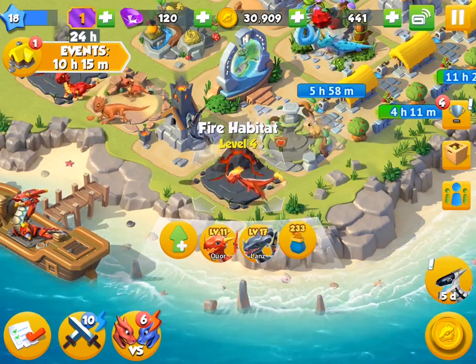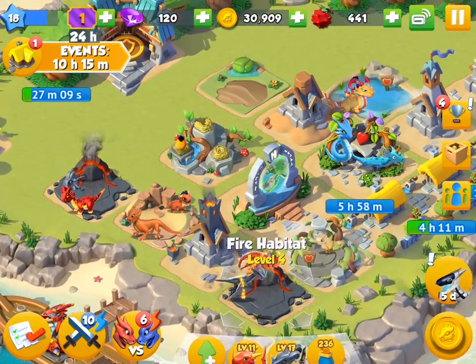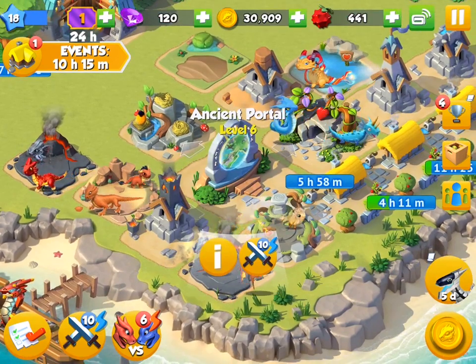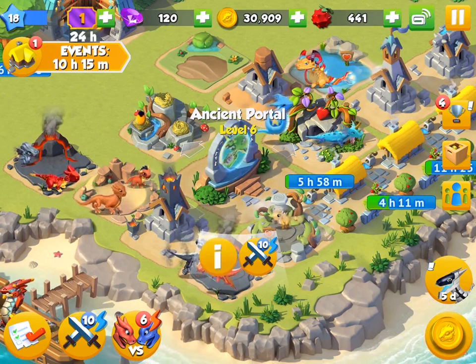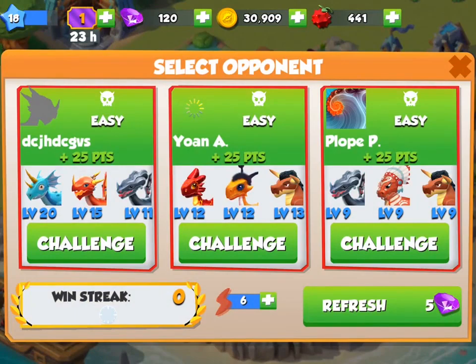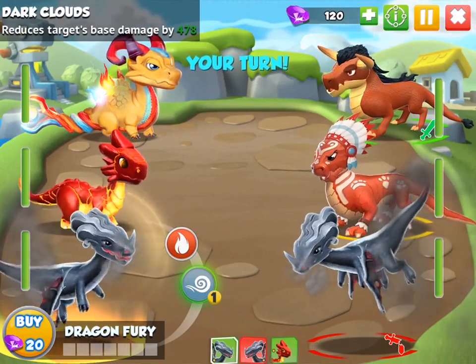Let's move on to the next part of the game because a really important part is actually battling. You might have been curious - you can breed dragons and collect new ones, but what do you do with them? There are two cool things you can do: battling through the game's campaign and also battling other players. Battling other players is relatively simple - you go to the battle arena, find an opponent, fight against them, and you slowly rank up. Here we've got three easy opponents, so we'll go with the level nine guys because that's probably going to be the easiest. Now we can attack another player - he's called Plopee, apparently.